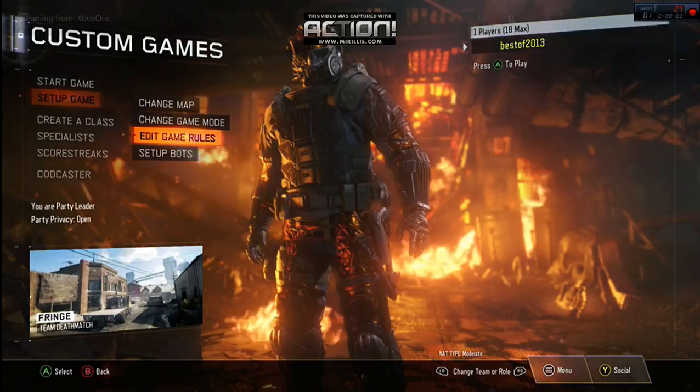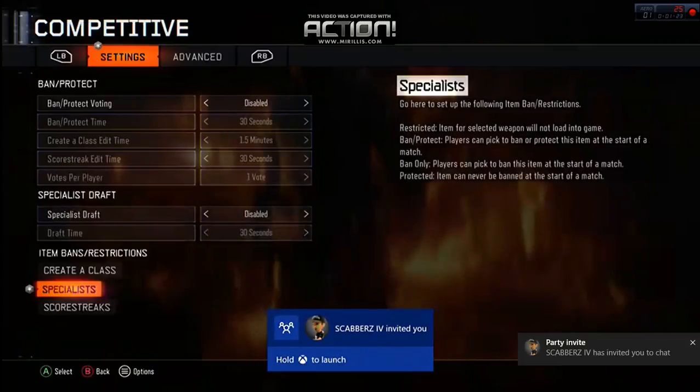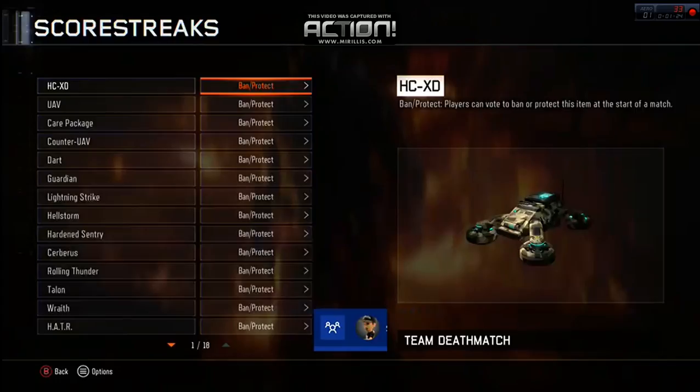You can add damage options. You want to go to specialist and ban every single thing. You want to restrict all of these just in case. The class is disabled, so all sections are empty.